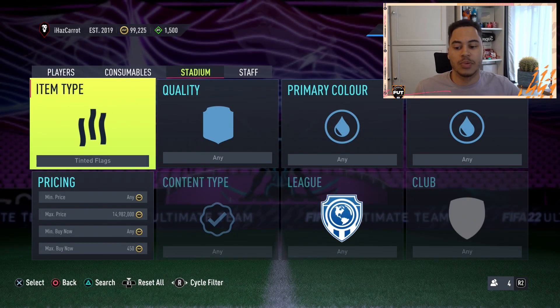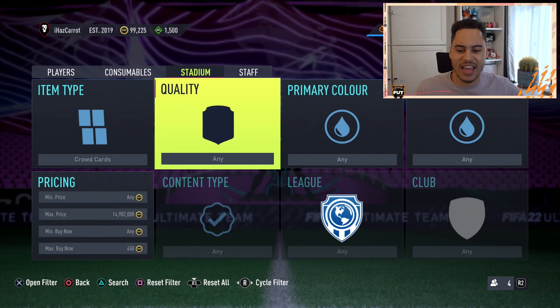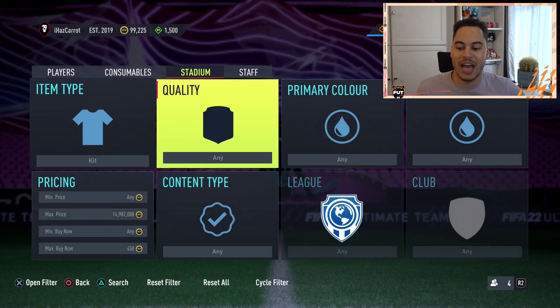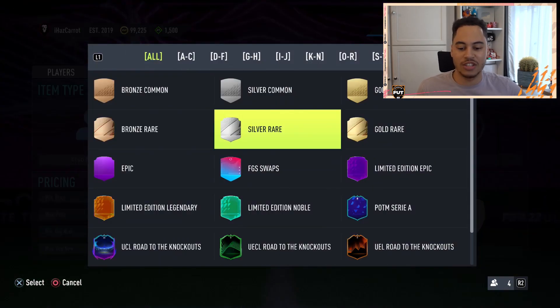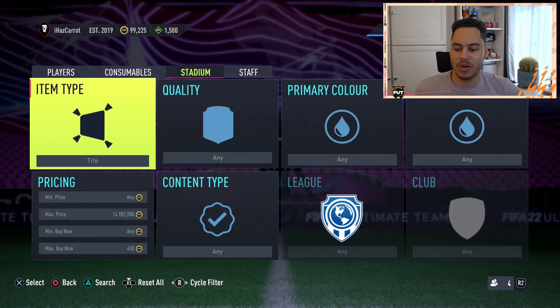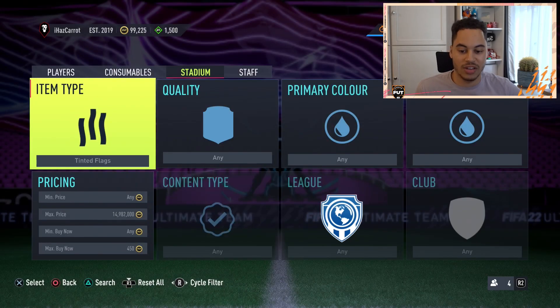The reason why we aren't searching the other filters is because they're worth way more. All of the flares, fireworks, flame cannons, confetti cannons, sparklers — all of that stuff is worth like 700 to 800 coins minimum buy now. So you can search for those, but you wouldn't want to quick sell them — you'd list them at their various prices. For kits, balls, and celebrations, certain ones are worth more so you can list those up for more.